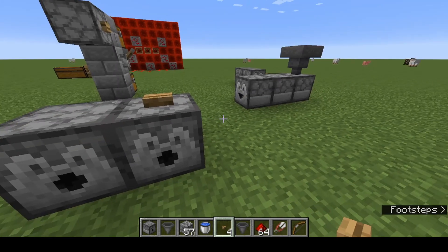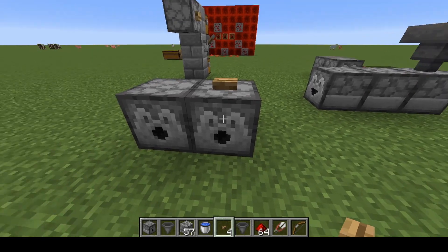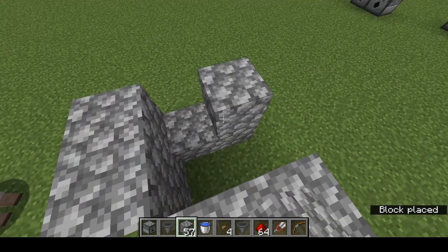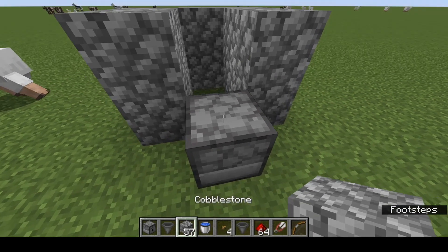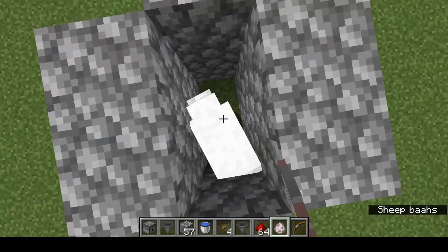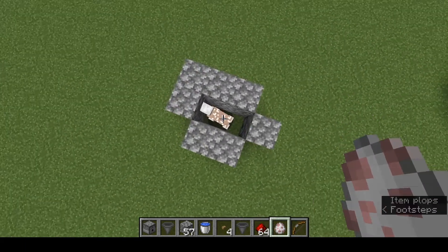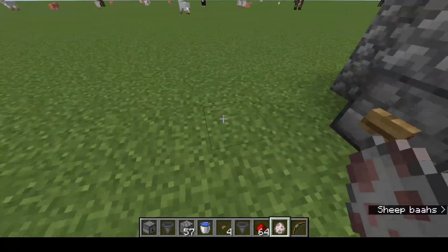If you try it in the nether your water will evaporate, sorry about that one. You can use this mechanic — let's use this sheep over here as an example. Here's our dispenser, and I'm going to chuck a pair of shears in there. Put a button on it and let's put a sheep in front of it. We've now got a sheep in front of a dispenser with a pair of shears. Watch what happens when I activate it — our sheep has been shorn! And the wool went into my inventory. So that is another handy use for the dispenser.